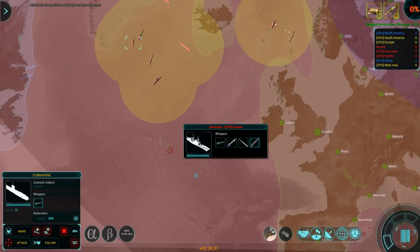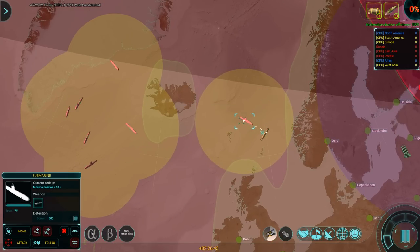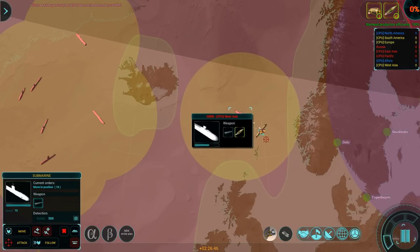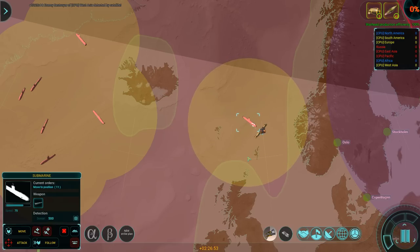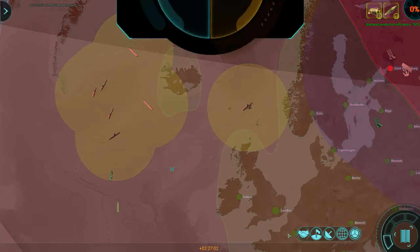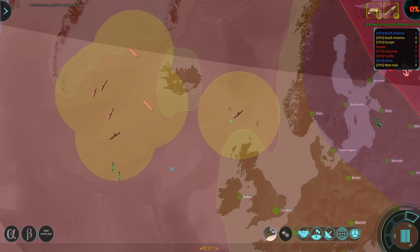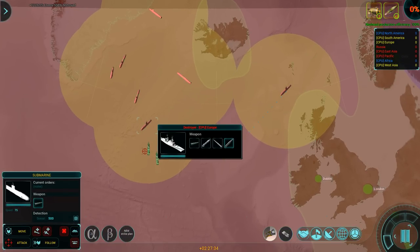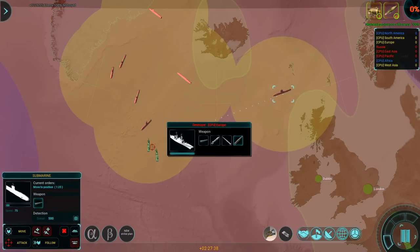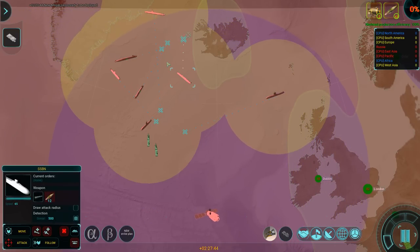Uh-oh, here comes the North European — the European Navy. Another SSBN from West Africa? Cut that out! This is the Red October strategy, you don't get to play a part of it. Boomer destroyed. Oh shit, we're in trouble now. I want the SSBNs out of here yesterday, and I want these guys to engage, and the silos ready.